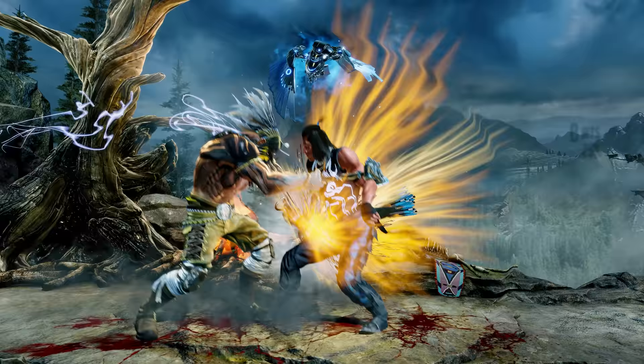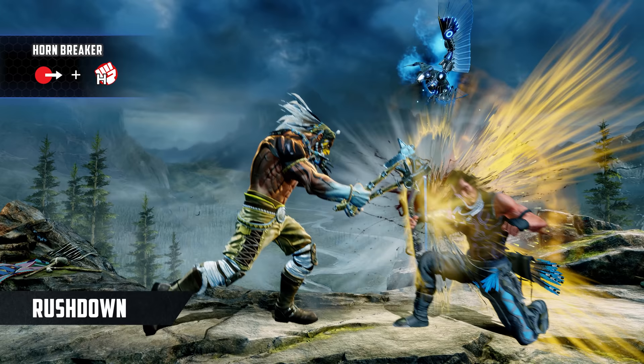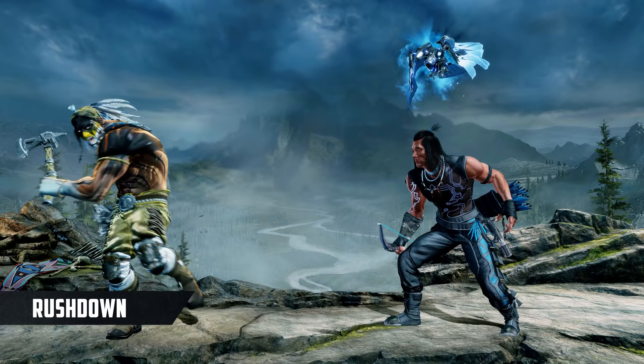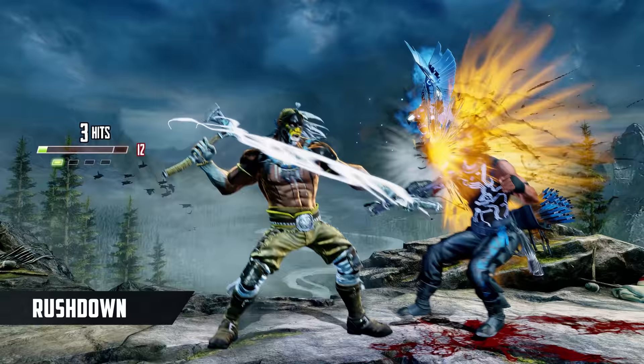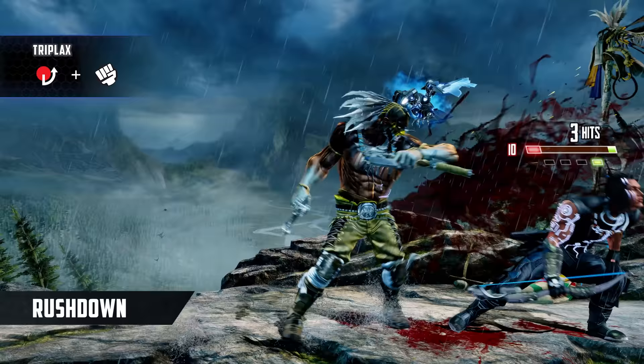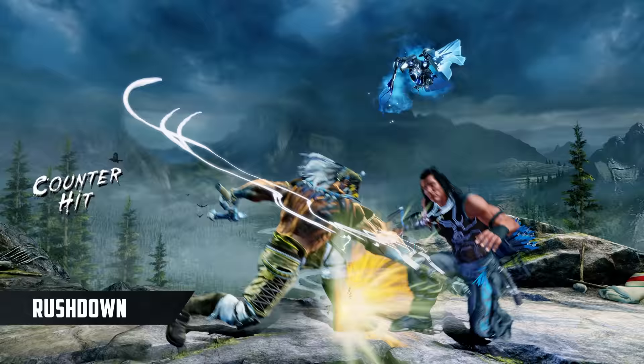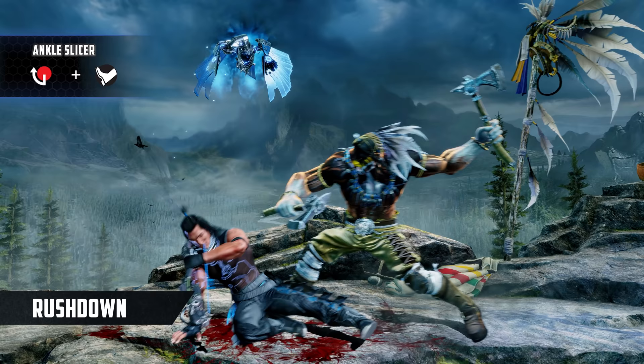Thunder is at his best when using his grab in conjunction with his other normals and specials to apply some of the scariest rushdown in the game. Hornbreaker is a fast two-hit overhead that easily connects from max grab range, while Crouching Medium Kick and Standing Hard Punch control lots of space and start combos with Triple Axe, Thunder's main combo starter, which itself is also a fantastic poking tool. Standing Light Kick is one of the best close-range pester tools in the game, as it's plus on block and causes a flip out if you try to jump or grab. He can even avoid some counter pokes by using Ankle Slicer, a low attack that itself crushes lows and often sways out of the way of opponent's offense.